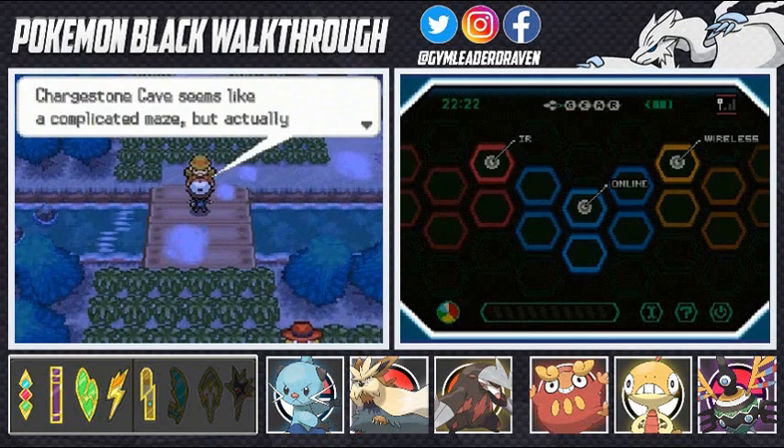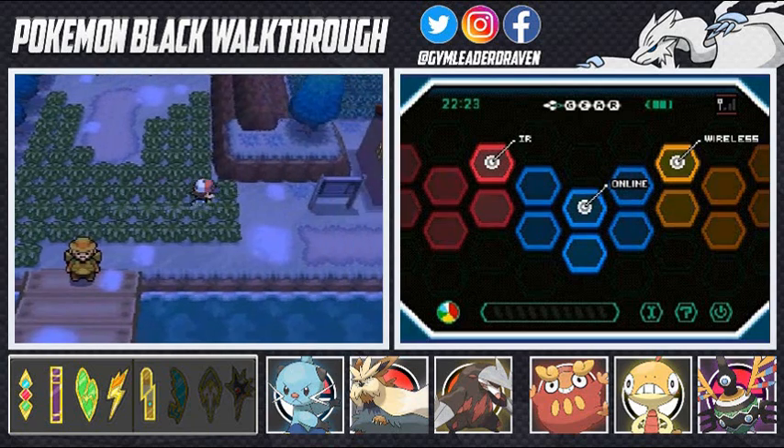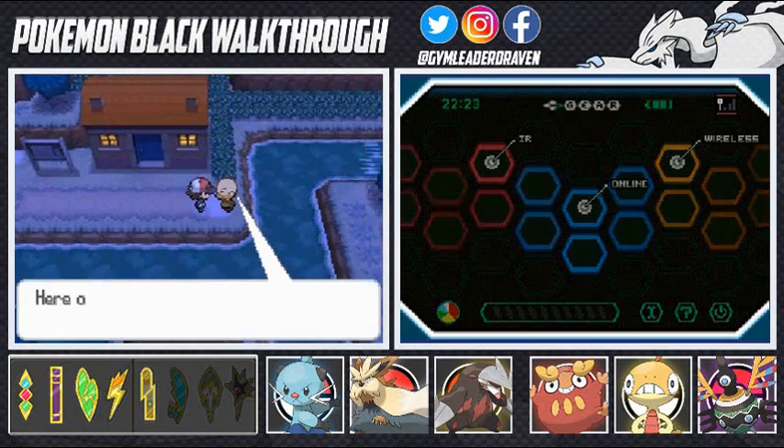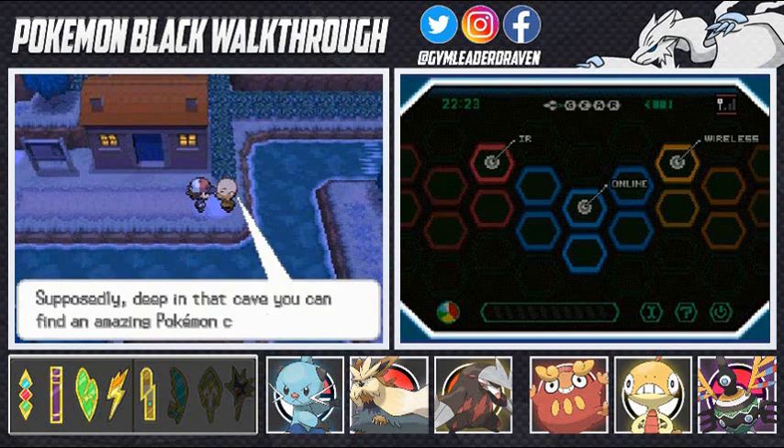Chargestone Cave seems like a complicated maze but actually it's a straight road, it really is. First and foremost, let's talk to this guy on Route 6. He says, 'There is a place called Mistralton Cave — supposedly deep in the cave you can find an amazing Pokemon called Cobalion.'